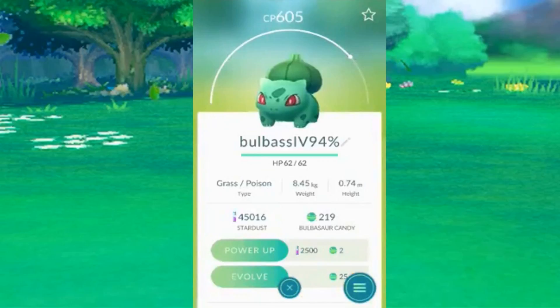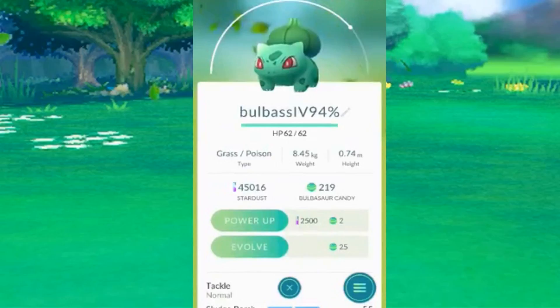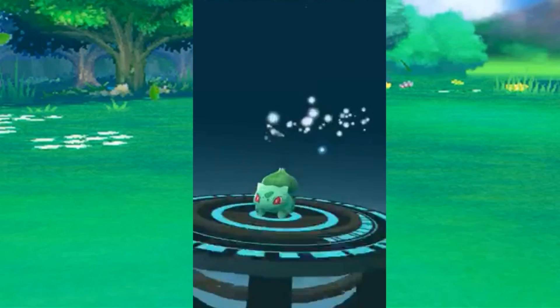So here is my 94 IV Bulbasaur — it is freaking insane, it is a beast, and that IV carries all the way up to Venusaur as well. Pretty psyched about this. The moveset is not too bad, HP is pretty moderate. So let's evolve it into our Venusaur, let's get that going.